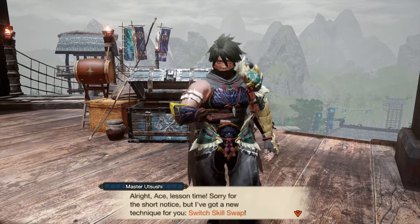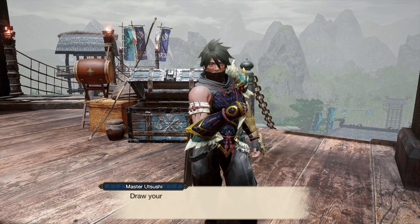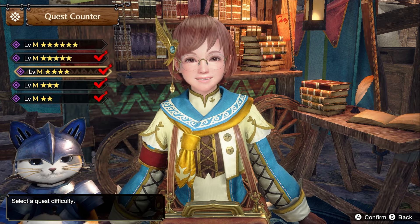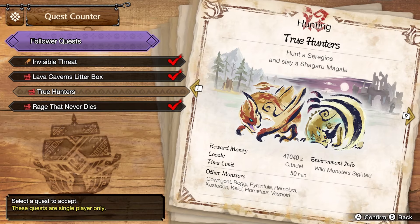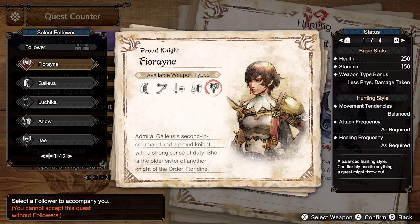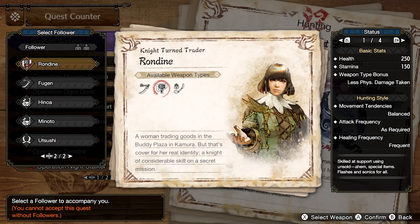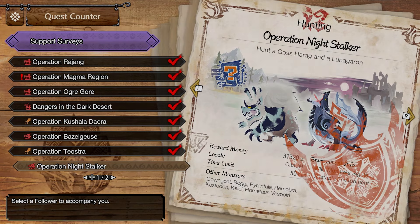Once you've beaten Daimyo Hermitaur, you'll have to do a series of tutorial missions. Complete these and you'll get moved to Elgado, your new hub for Master Rank. In Sunbreak, you'll get access to Follower Quests, which give you NPC helpers to assist you during your hunts. These have their own unique progression from the main story. If you ever need to hunt a monster multiple times for equipment, check the follower hunts to see if you can make progress there. Eventually, you will want to complete all of these as there are weapon and armor recipes unlocked from them.